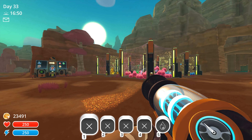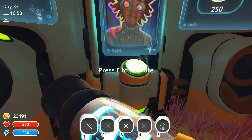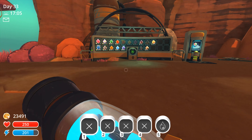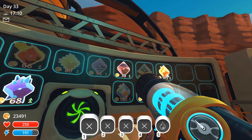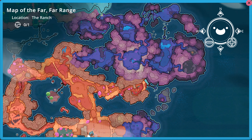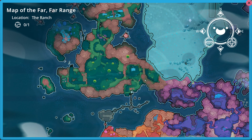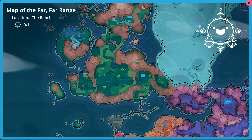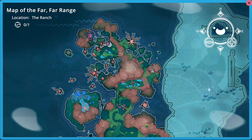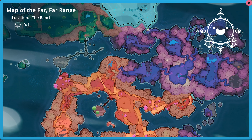Hello everybody, welcome back to another episode of Slime Rancher. Last episode we got the rats and the puddle slimes. There's the hunters I haven't got yet. On the map there's a blue slime that eats veggies, and the hunter one up here. I'll go collect loads of veggies for this guy, and he eats meat so I'll get loads of chicken for him. Right, let's go.